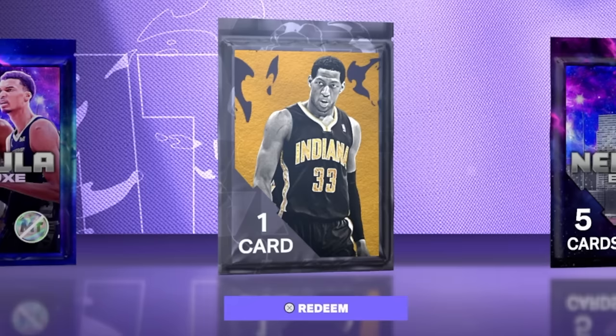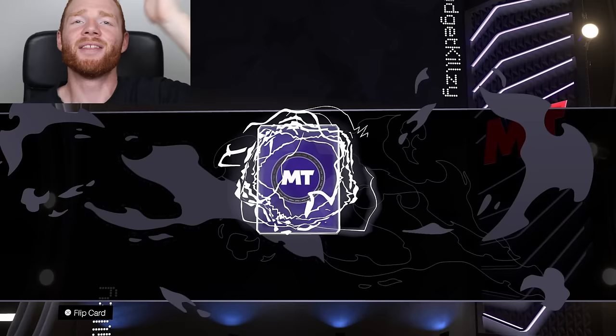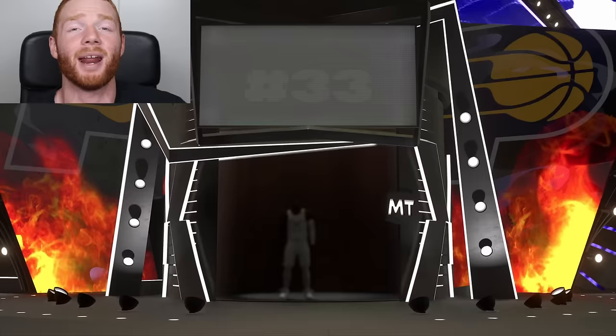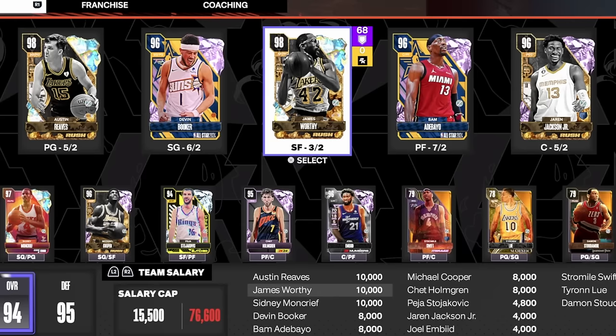Right now we have this pack, and I'm so excited. Once we open it up — bam — we get the Galaxy Opal animation. This is the first one of three in this episode. Let's flip it and get Danny Granger. This card looks absolutely insane. He was such a grind — playing 15 Domination games, also 15 Triple Threat Online games. But just like that, we got Galaxy Opal Danny Granger. I'm going to move James Worthy to the bench and put Danny Granger in at the starting small forward position.